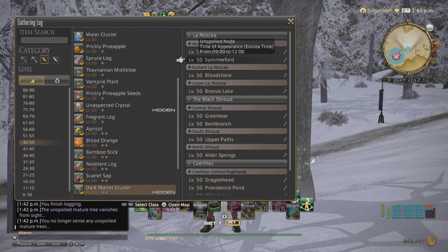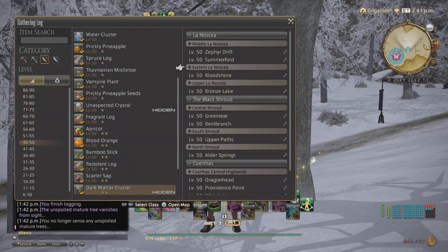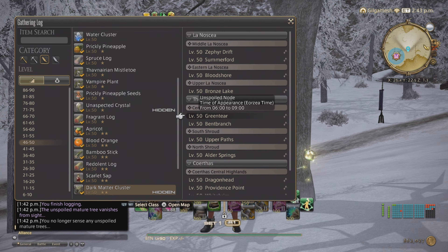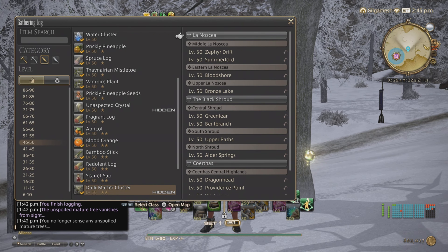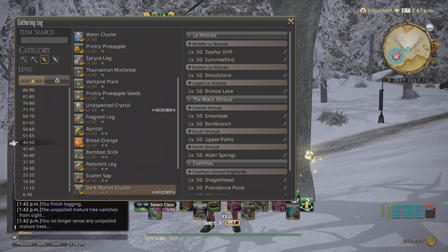Since it uses military time, anything past 12pm will be 13, 14, 15, 16, and so on. Anything in the AM would be normal time. So if you know military time, this should not be confusing. Check where the node is going to pop up next if the one you went to does not have the dark matter clusters.